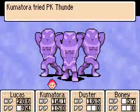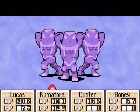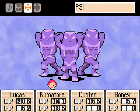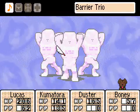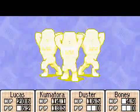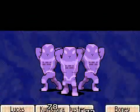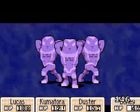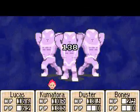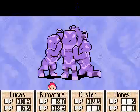So now we're going to use PK Love Gamma and do hella high amounts of damage, and I'm going to continue to do that. A smash attack is worth two. They took down Duster, but I don't really care because he doesn't have any healing items mostly. And we crushed their stance again.